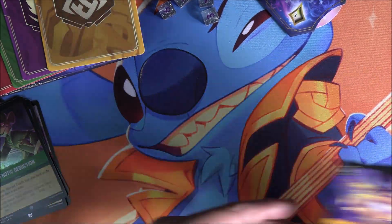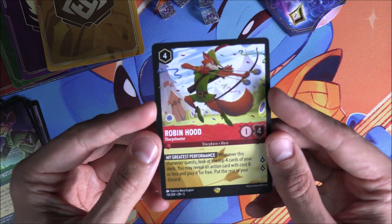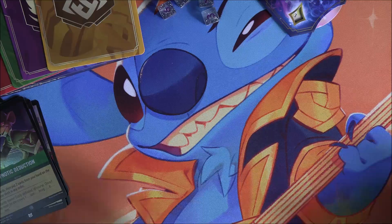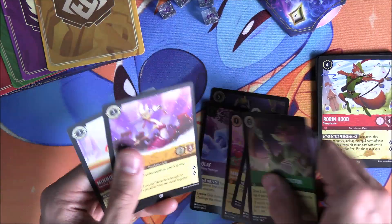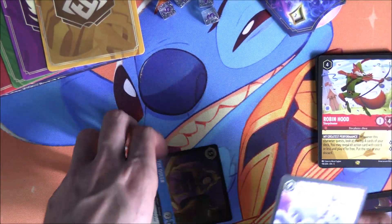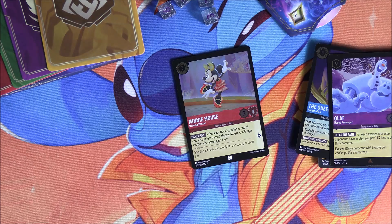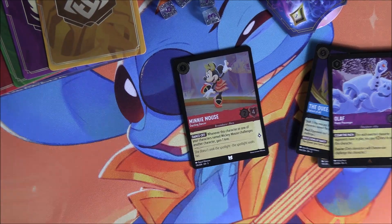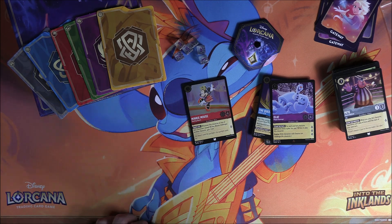Brand new Super Rare in Blast from the Past, and of course a brand new Legendary, putting us up to six Legendaries now — only six more to go. We've got plenty of stuff still to open. There is of course our Illumineers Trove all opened up. We did get some nice holos as well — a Super and a Rare. We should have a Booster Box coming up next, so stick around for that. I hope you guys enjoyed, and I shall catch you in the next video on the channel.